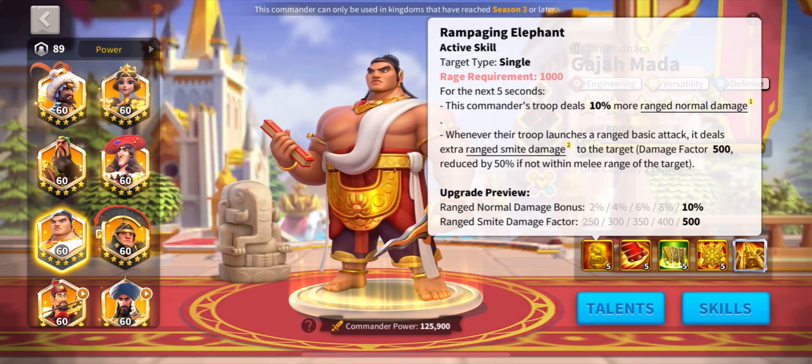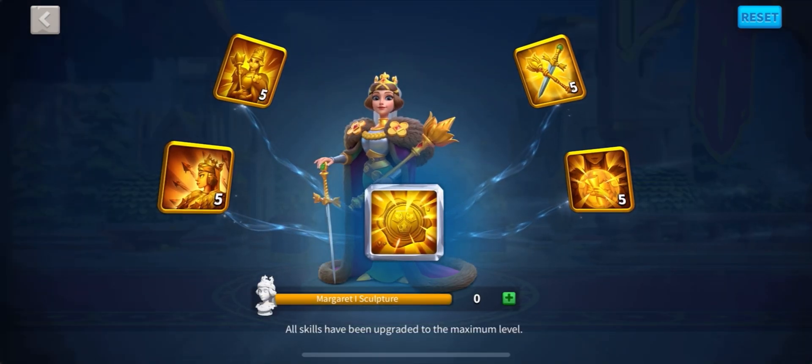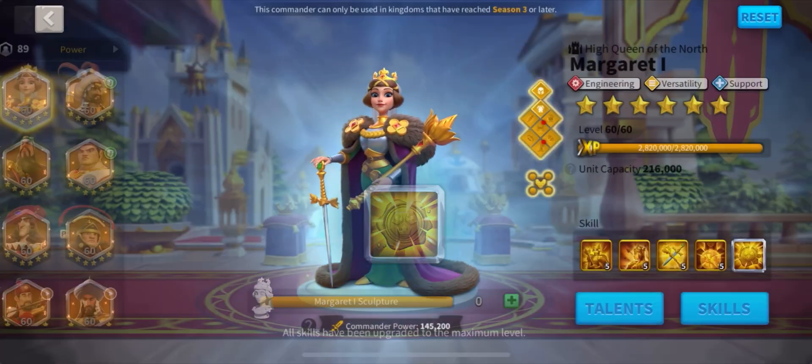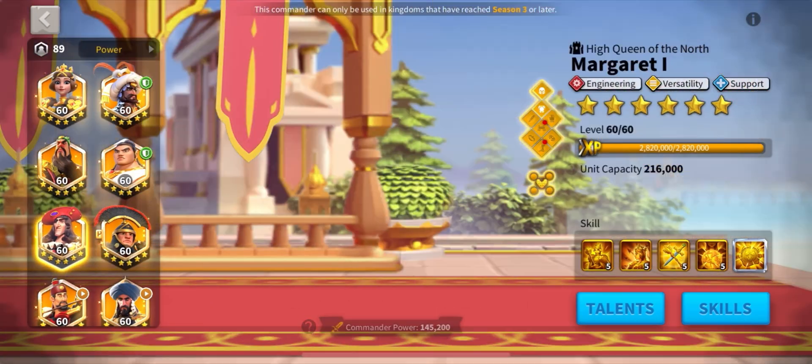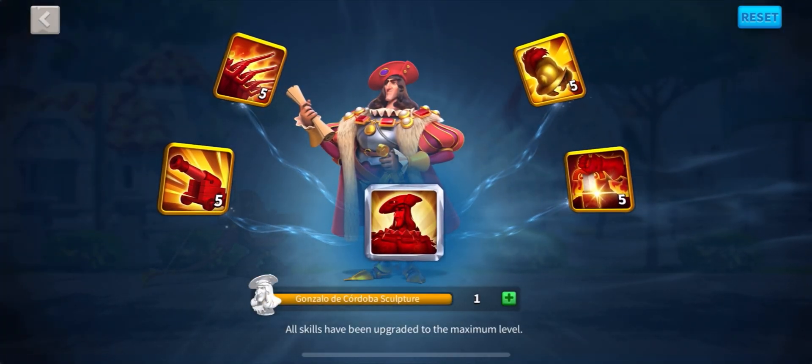How to obtain these commanders? Margaret the First and Gargiamarda can be found in separate events after Season 3 in Rise of Kingdoms. Then you can pick up Barber and Gonzalo de Cordoba from the Wheel of Fortune event, so keep your eye out.